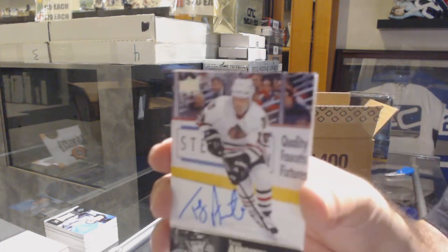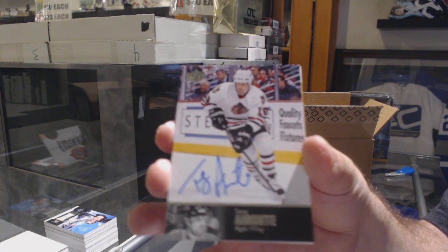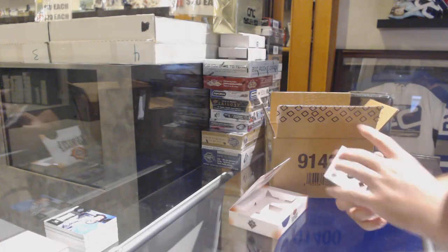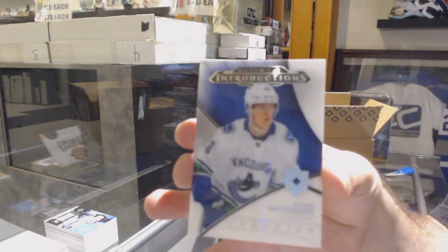For the Chicago Blackhawks, legends autograph Tony Amonte. You just grabbed two in the chancer, so Johnny, I don't know if you want to match him now. For the Boston Bruins, rookie jersey Ryan Donato, and we've got an introduction for the Vancouver Canucks.